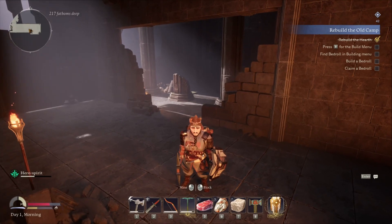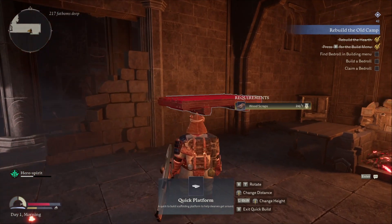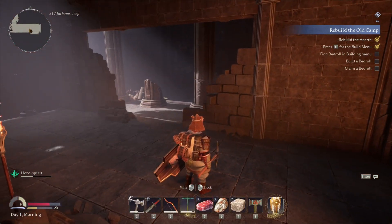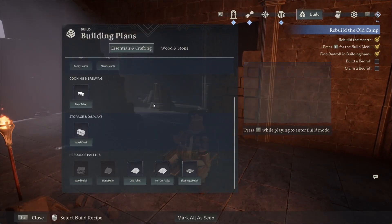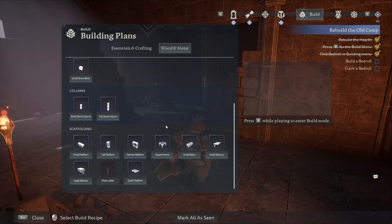The first thing you should be doing in Return to Moria is going through all of your building menus: C, V, and B on PC. C is your quick craft for all your basic tools. B is your quick build for your platforms to get around the game. And B is your main crafting page, which you should just about craft everything that's in here, at least once.